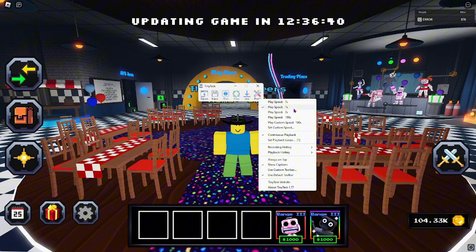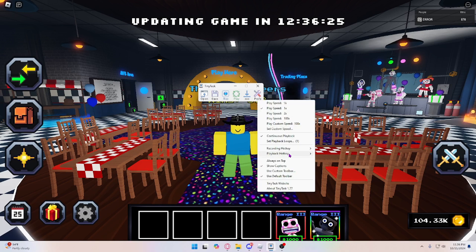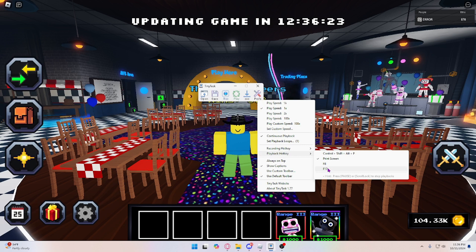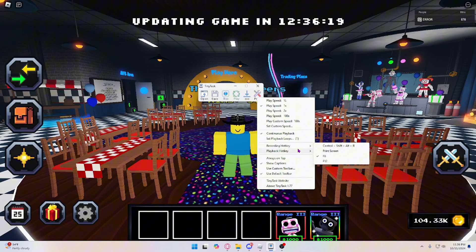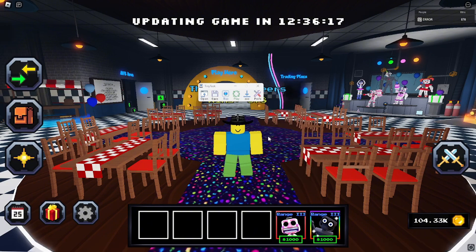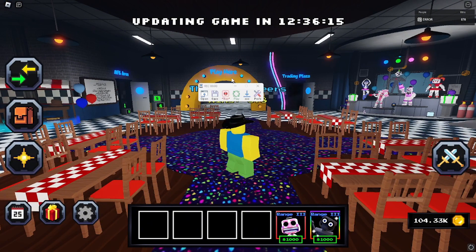First thing you want to do is go to Preferences, and then you want to set this to continuous playback so it will keep playing the macro over and over again. If you go to recording hotkey, I'd set this to F8 when you're making the macro. Then this should just be any key you want — I'll set this to F12 for now.